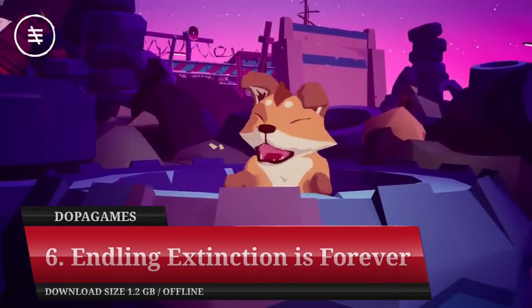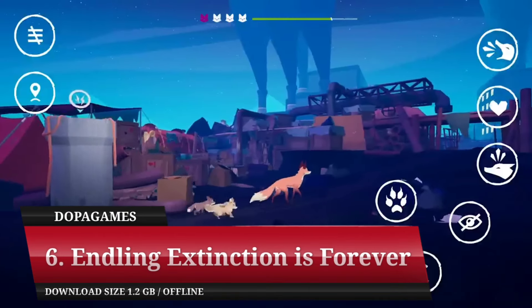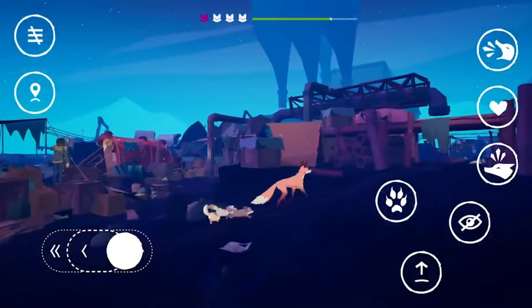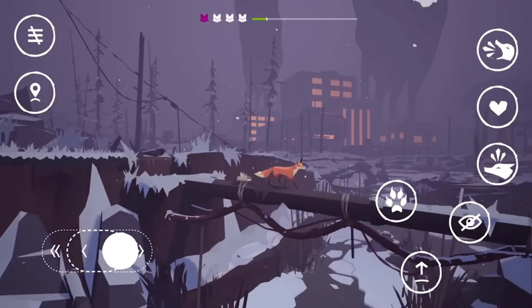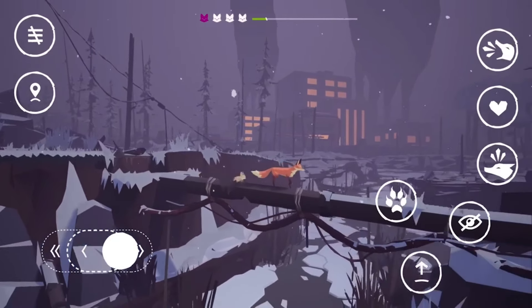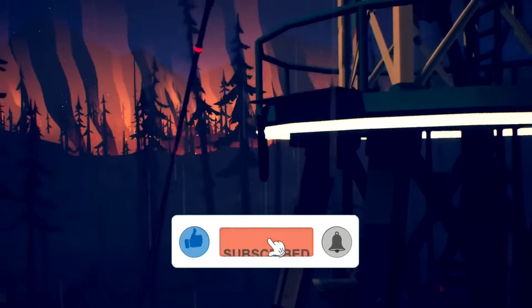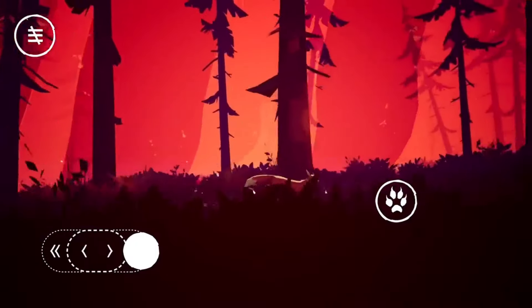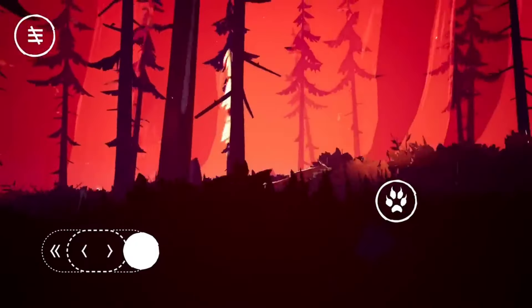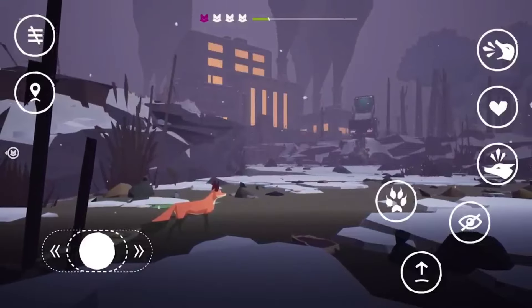Number 6: Endling Extinction is Forever. The life of animals is indeed very difficult. Apart from surviving the food chain, the lives of animals are also increasingly threatened due to the large number of humans destroying nature. This concept was successfully presented in the game Endling Extinction is Forever. In this game, you will act as a mother trying to survive in the wild, exploring a world displayed in a side-scrolling format. The stealth element is presented through the hunting mechanism and survival, making for unique and interesting gameplay.